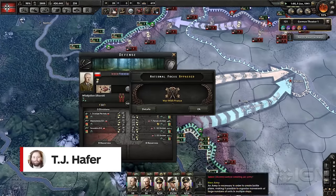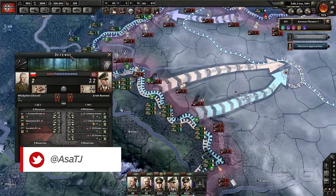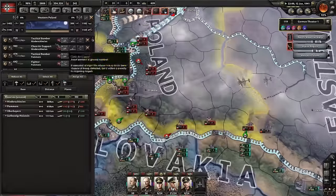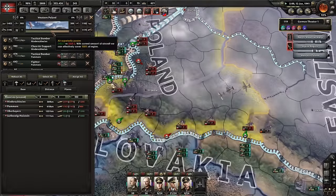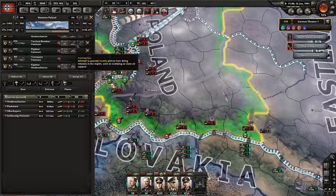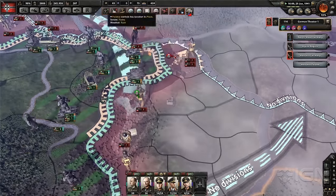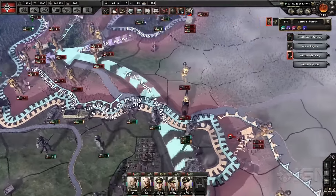Hearts of Iron 4 is an incredibly complex World War 2 simulation that will require hundreds of hours to master, both in-game and poring over wiki articles that read like an economics textbook. But the unusually striking look and clean interface complement a brilliant payoff for those willing to put in the time to learn.